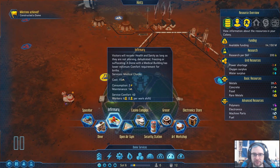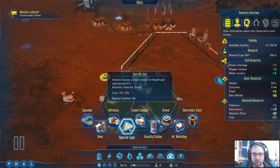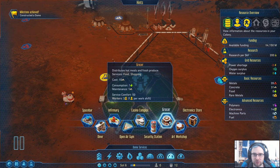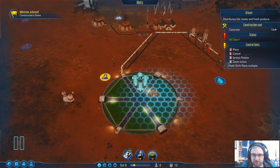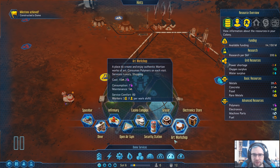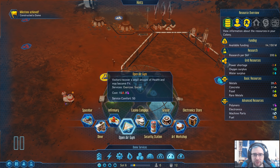Infirmary. An open engine we don't have polymer for. Diner we can do. Space bar — that does relaxation, drinking, social. That does dining, social, food. Grocer does food and shopping. We'll get ourselves a grocer. Space bar is big — space bar! Electronic store? Shopping and gaming? I hope in a gym — can't do that.